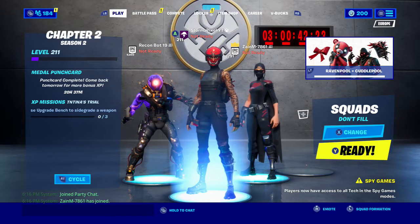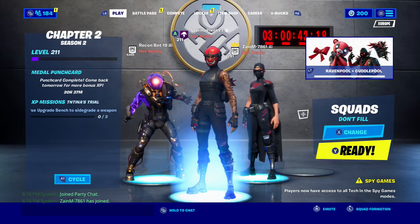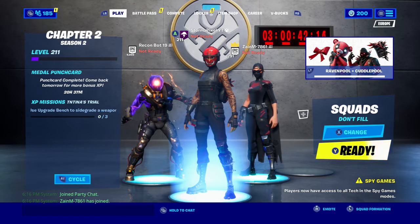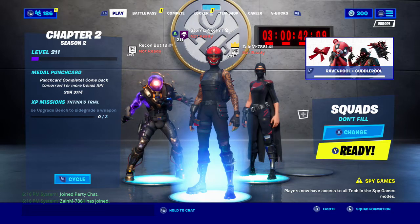The next skin is the Cycloskin, which looks insane. This is the skin that people think Midas is going to turn into. You can see all the Energy Storm stuff on him — this is insane. Shout out to Zane for inviting me to this lobby.